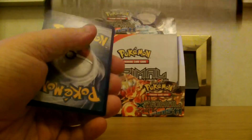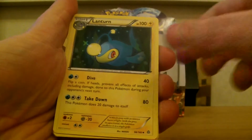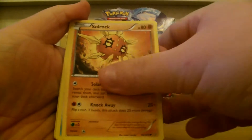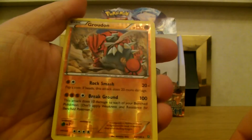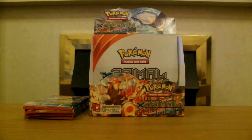Last pack! Grovyle, Lanturn, Shrine of Memories, Bunnelby, Illumise, Solrock, Mudkip, Trapinch. A reverse Groudon — that's cool — and our rare is Ninetales! Oh yay, Ninetales! So that's it for my packs, Jess's turn now.